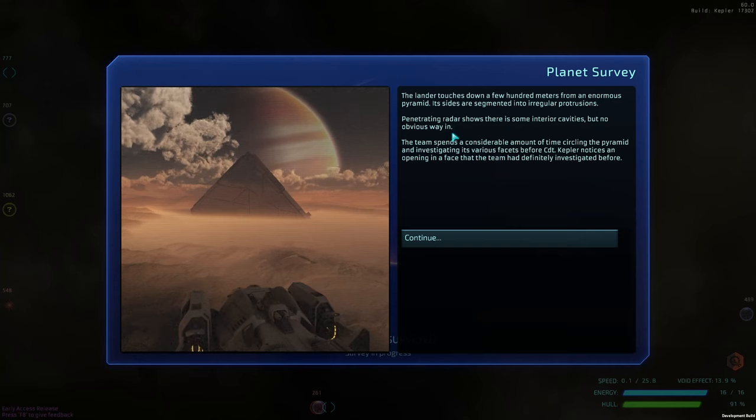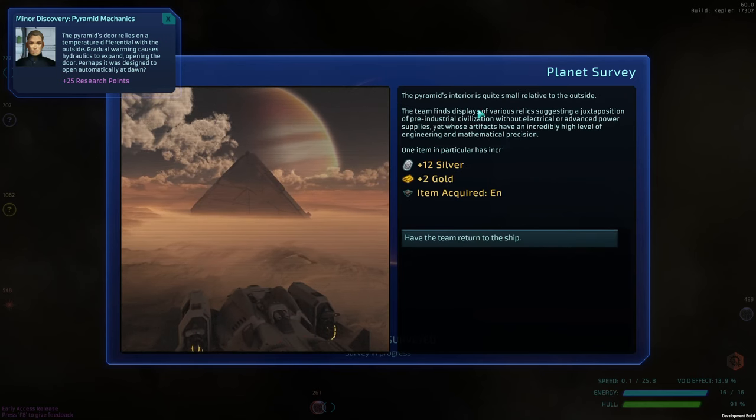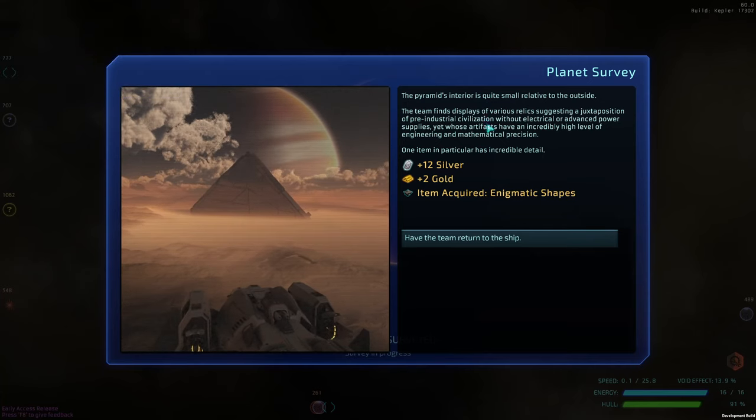Penetrating radar shows there are some interior cavities but no obvious way in. The team circles the pyramid investigating various facets before Cadet Kepler notices an opening. Examination reveals hydraulic levers spanning a certain equilibrium of temperature and pressure. The interior is quite small, but outside the team finds various artifacts.